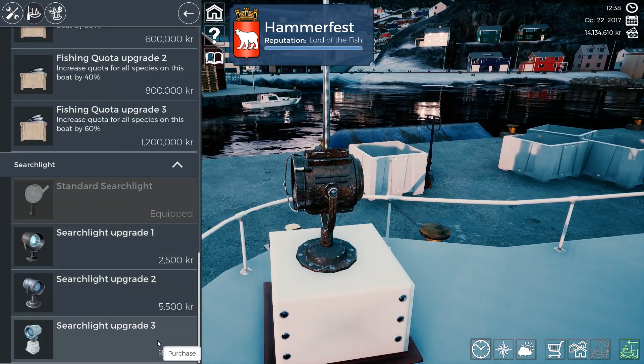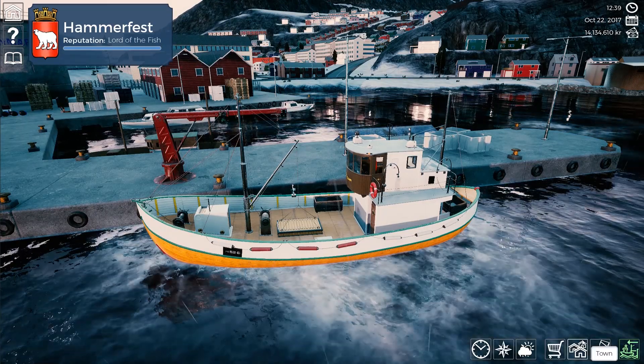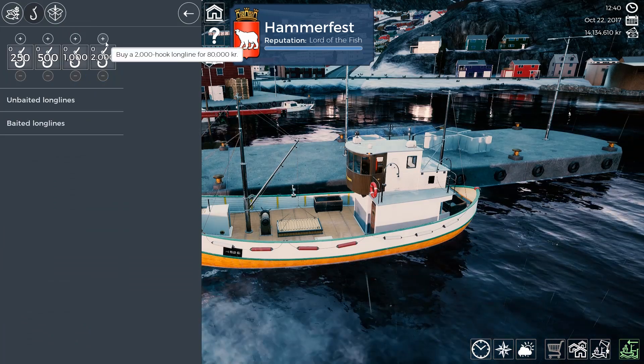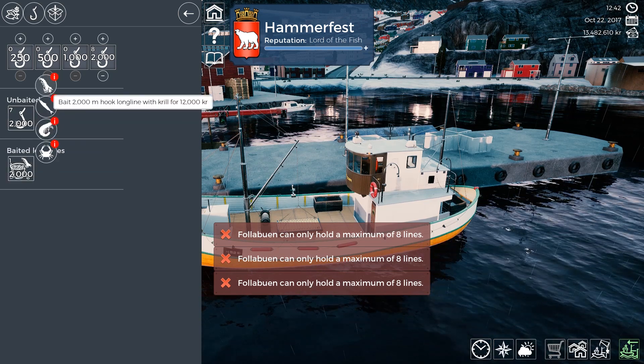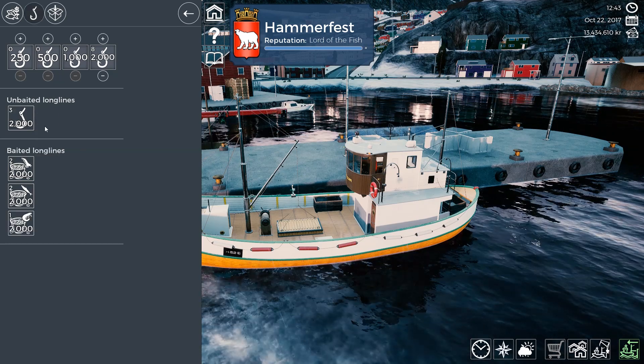We're not going to do the quota upgrades, and I never really do the searchlights. So we also need to go back to the market and buy our lines. We're going to grab eight lines, 2,000 foot. And we're going to go ahead and bait those lines like we did in the last episode — we're going to do two of each. I have a feeling we'll probably be going to the same spot.